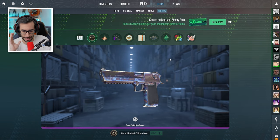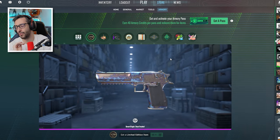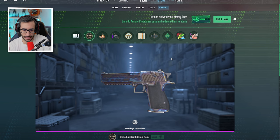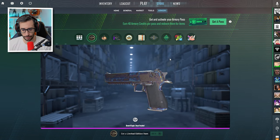First I want to talk about the Deagle because many of you are super focused on this weapon. It is the worst redemption by an enormous margin that you can make if you want to profit from the pass. It's fine if you want to redeem it as a keepsake — I respect that totally, that's what I did — but from an investment perspective, it's just not smart.